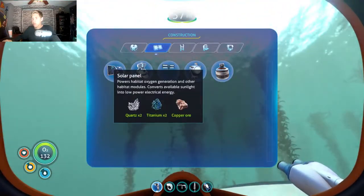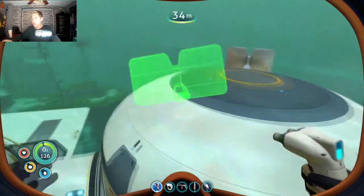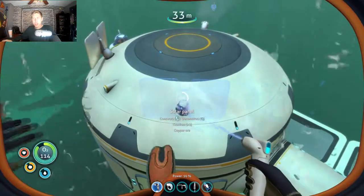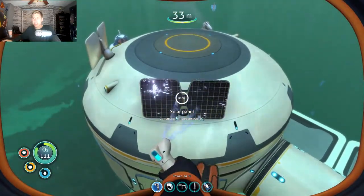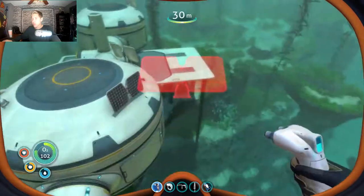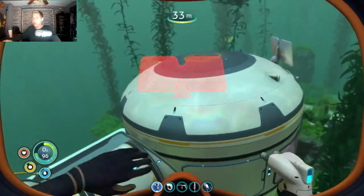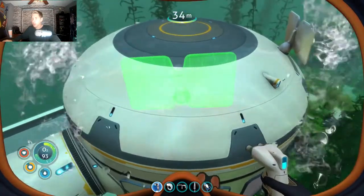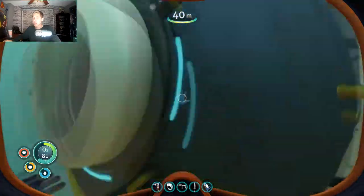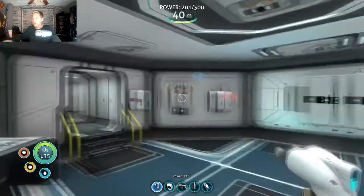We have the quartz. This one's going to go right on the other side of this one - yeah, this is going to be a good spot for it here. That should be a sufficient amount of power, I think. We have three solar panels now - one on that one, two on this one. That looks good. Can we actually build another two? We can - let's just do that on this one then. That way we can just be a little bit over-prepared. Now we've doubled our power. That should be more than enough. Look at that - 300.